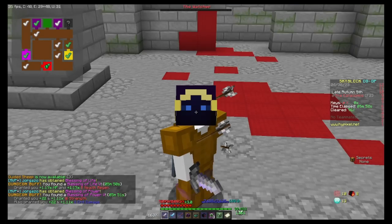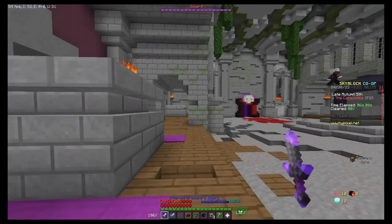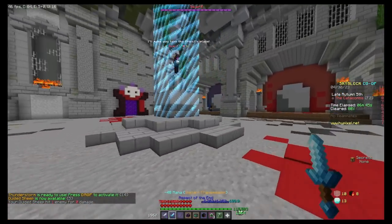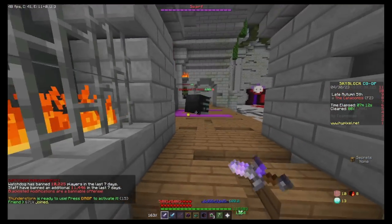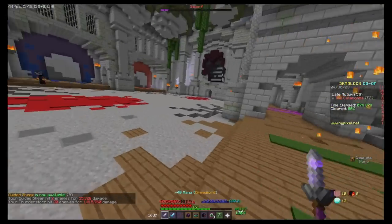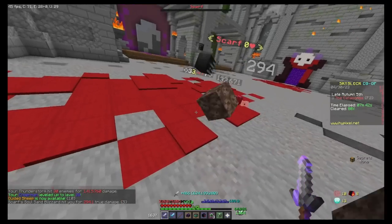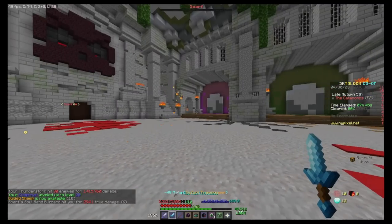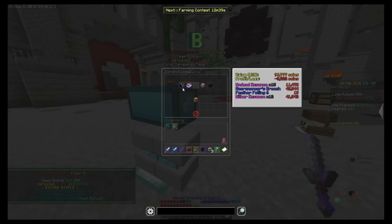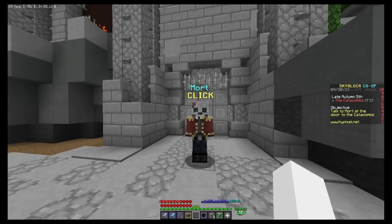Going into the floor 2 boss fight. I know I have to kill the first target — there we go, dead. Now the mage, they revive — I'm doing decent, not dying at least. There's a priest — dead. Easy, not even close. Totally not my black cat carrying me right now. We got a B, didn't get S, but we beat floor 2.